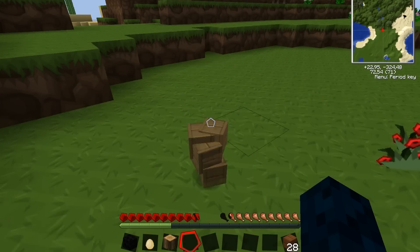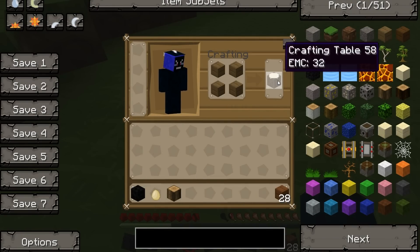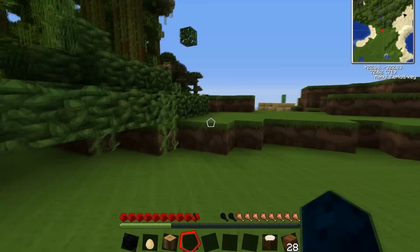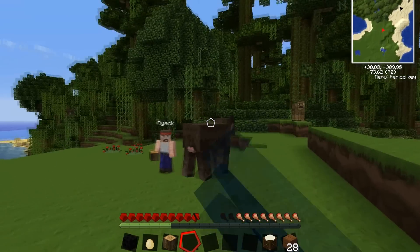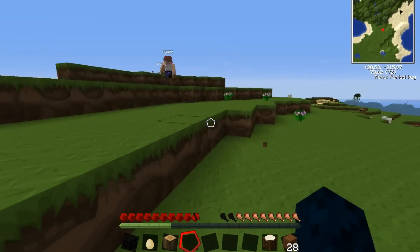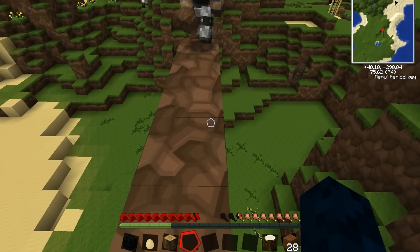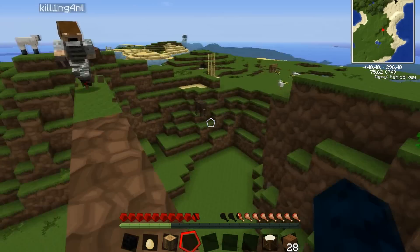Let me mark the place I saw to build a house with some nice pillars next to this bear cow. By the way, we need to make some beds to set our spawn points at some point. Dayek, Arrow, where you at? Go make a bed. I don't know how to do it, check it up on the Minecraft wiki. Let's make it over here on this pillar, right over here. It's a nice spot to build a pillar.